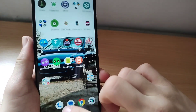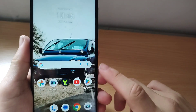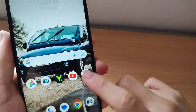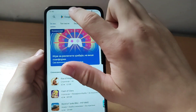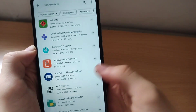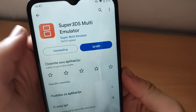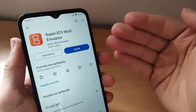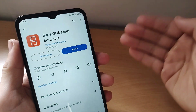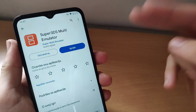Class up guys, today I will show you the best emulator for the Nintendo DS console. First thing, you will go to the Google Play, type NDS Emulator, scroll down to Super 3DS Multi Emulator, go there, you will now install the app, and when you download it, you download the files for the 3DS games or NDS games you want to play.